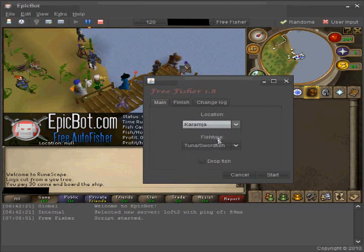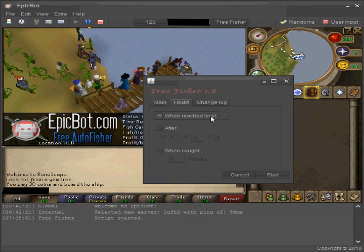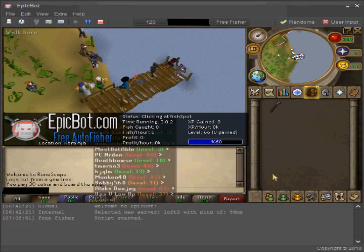Click OK and a GUI will pop up. Choose your location first — I'm choosing Karamja — and which fish type you're gonna fish: tuna or swordfish. If you want to stop at a specific level you can use that. If you want to stop after a specific amount of time you can type it in here. And if you want to stop when you've caught a specific amount of fish, you can type it in here. But I'm not, so I'm just gonna go ahead and hit start.